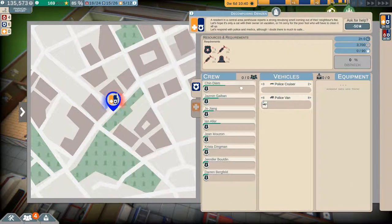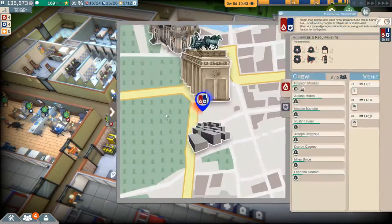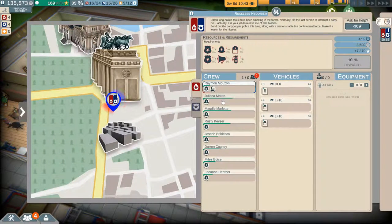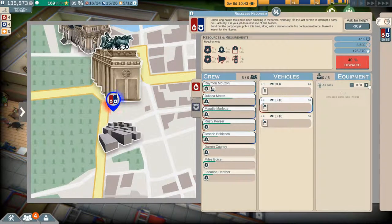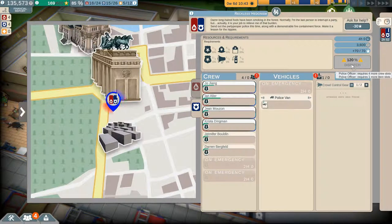Oh here we go, more emergencies that we are not equipped to handle. Two of those in an ambulance — what's this medic we've got? We need six air tanks, Jesus. We need two of the trucks — they are really needing so much. 114%, 120%.